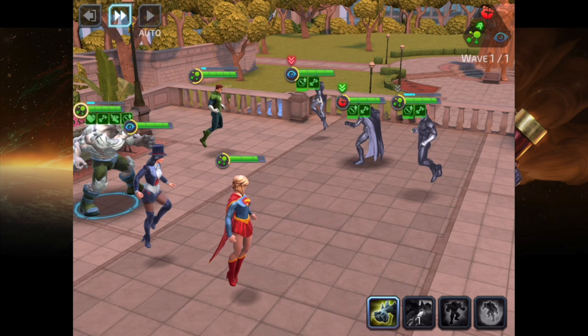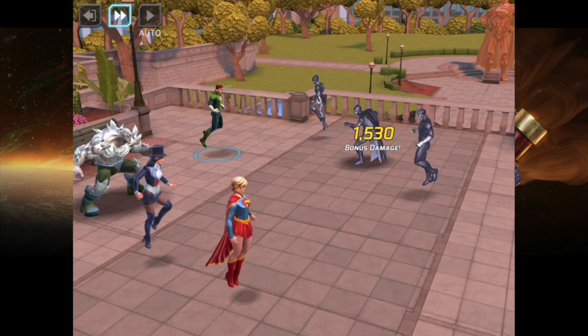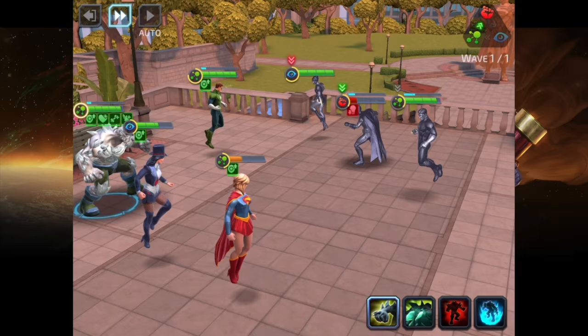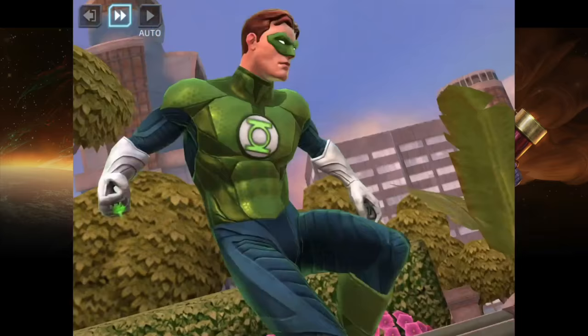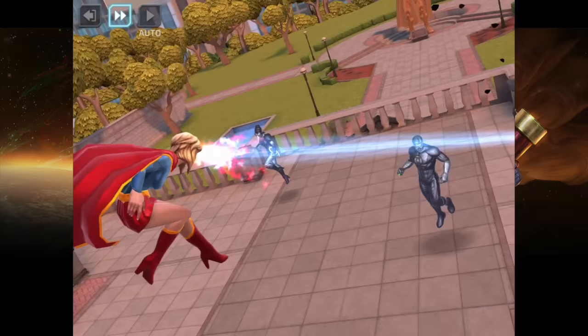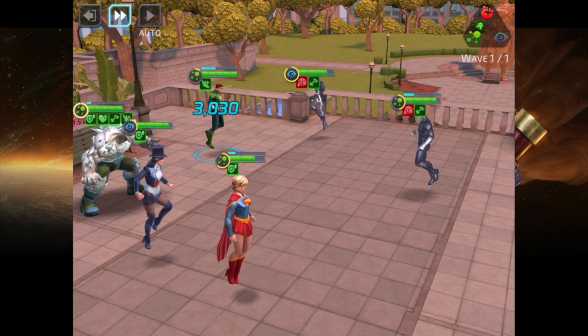Some pros this character has: she can lower the critical chance, which counters the current PvP meta. She counters characters like Green Arrow, Suicide Squad Joker, and Suicide Squad Harley Quinn, just to name a few. Lowering the critical damage helps the team's survivability overall, and affinity resistance on all allies is a good buff — being able to mitigate extra damage from your counter class is always a good thing.